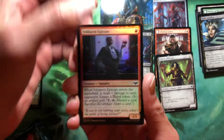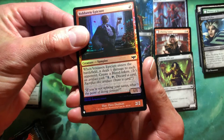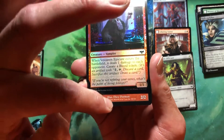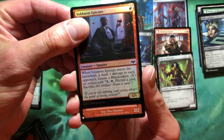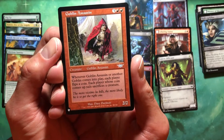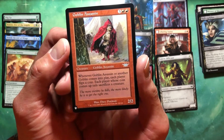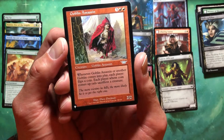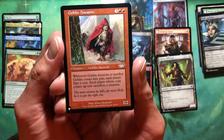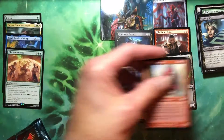We got a foil common — Voldaren Epicure. And we're getting a third list card. Three packs, three list cards. It is a Dave Dorman comic book art piece. Goblin Assassin — three red red for a 2/2. Whenever it or another goblin comes into play, each player flips a coin. Each player whose coin comes up tails sacrifices a creature. That's every player. I love it — the chaos! Love the chaos. That's fun.